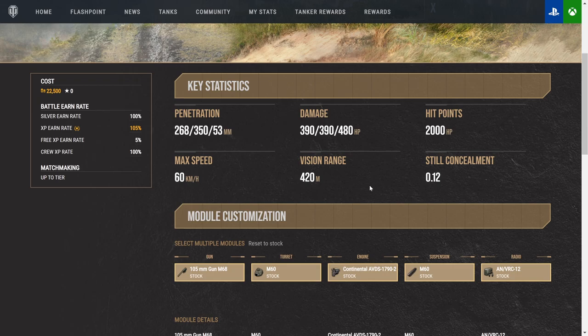You're able to get the view range on this beast up to 489.72, not including your premium consumable. Once you add your premium consumable, you're going to be breaking 500. But keep in mind, the max view range cap is 445 — so you're going to be spotting out highly concealed tanks at 445, as long as they are not behind foliage.